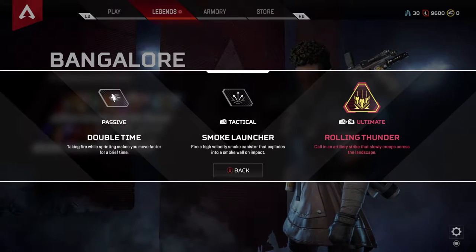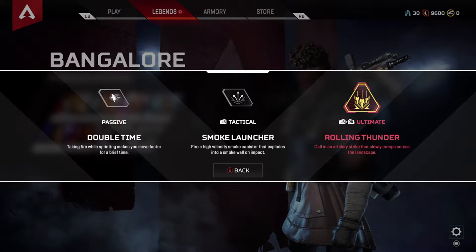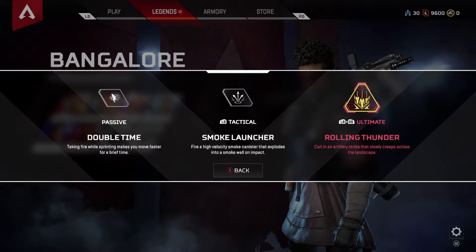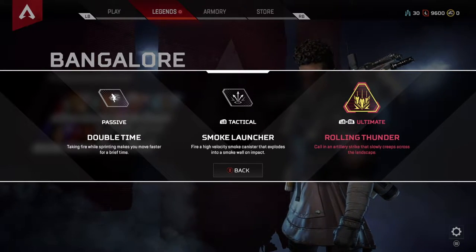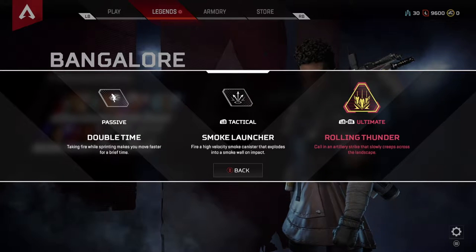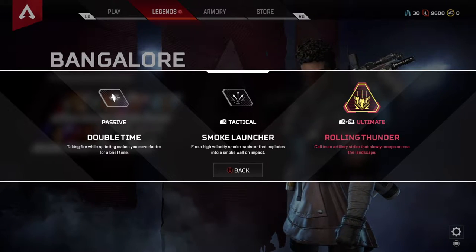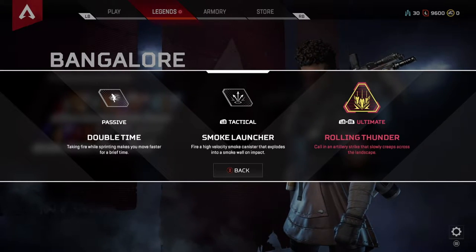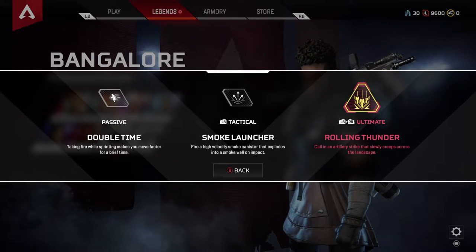After that, we got Bangalore — another strong character here. Her passive ability is Double Time. Essentially, while she's taking fire, she sprints at a faster rate. This is good for two things: one, you can use her to run up quickly on people — especially paired with her tactical ability — get in their face with a shotgun or close-range gun; or two, you can use it to simply run away if you're taking too much damage. Her tactical ability is also strong, and I think it's probably going to get nerfed because it's considerably stronger than the rest of the abilities.